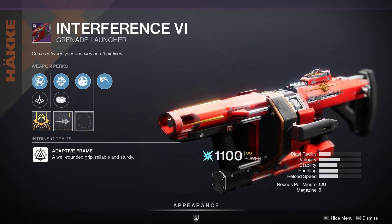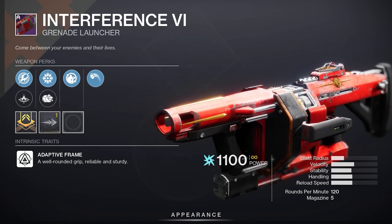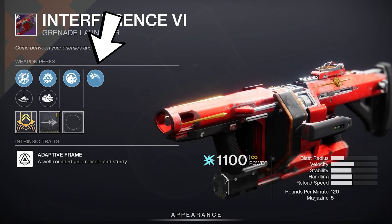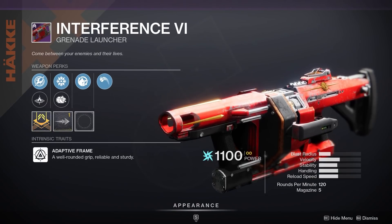Whoa there. Alright, Xur, you get a pass for today. Here we have a god roll PvE grenade launcher: Frenzy Grenades for extra impact damage, Field Prep for quicker reloading and more ammo, and Full Court for extra blast damage. Pick it up right now without question. Remember to keep blast radius low for this particular roll.